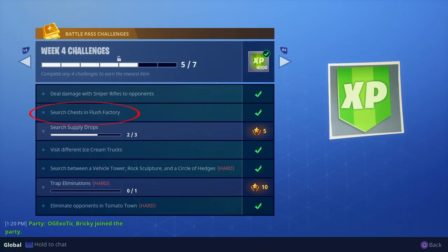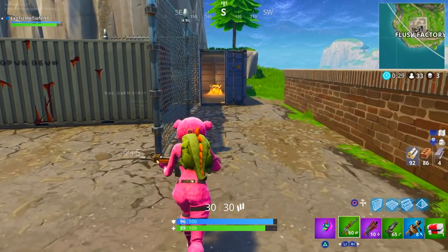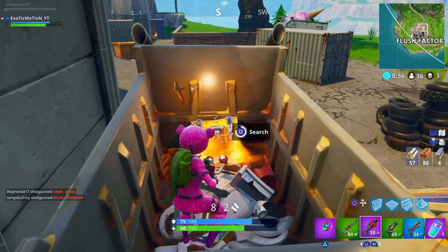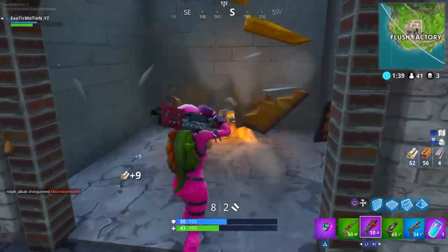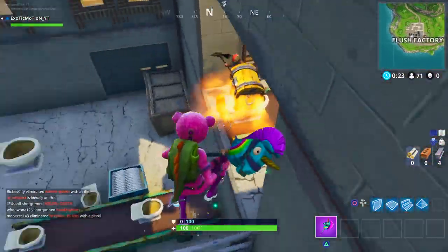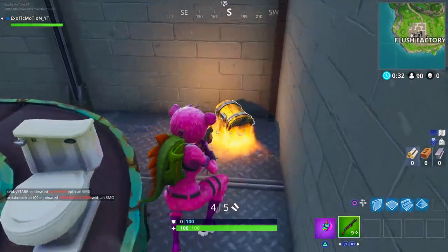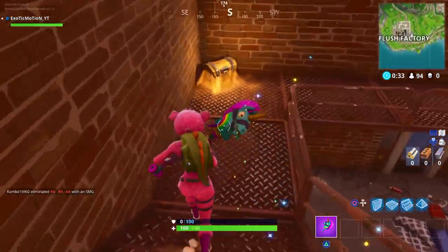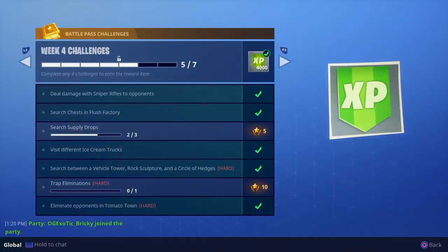The next thing to cover is searching chests in Flush Factory — one of the three difficult challenges alongside the riddle and ice cream trucks. The background video shows every single chest location, so just watch that and land at those locations. My tip: land at the chest before anyone else. If you land at the bottom and run up, someone else will get there first, grab weapons, and you're dead. Flush Factory has a lot of chests — not like Wailing Woods where it was extremely hard. You can actually kill a whole squad and find five or six chests nobody else found.